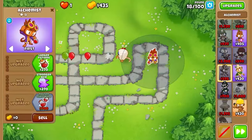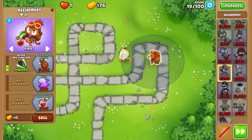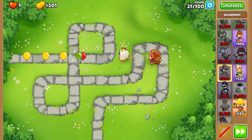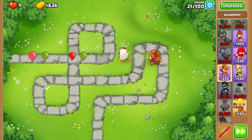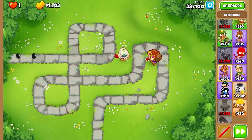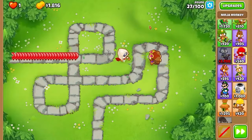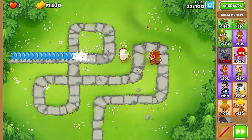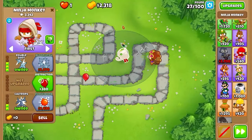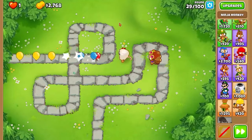I'm gonna throw down an alchemist right here — larger potions and then acid mixture dip. That handles lead balloons for sure, plus extra damage to ceramic and MOAB-class balloons. I think this is probably the only buff we really need to take care of the BAD on round 100 and possibly the DDTs. I could get Balloon Jitsu, I could get color ups — let's do color ups right now. This round is always very tough for most monkeys but he's doing really well and we're close to Balloon Jitsu. There's the lead balloons — round 28 done.